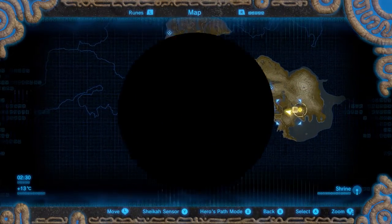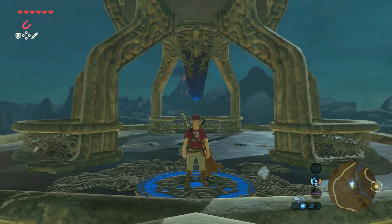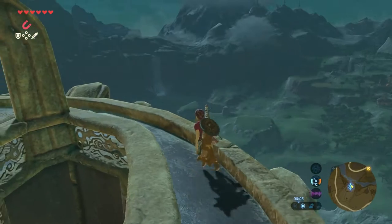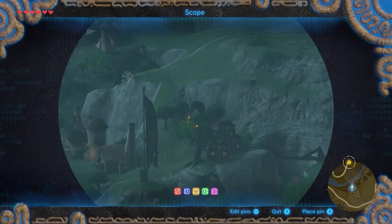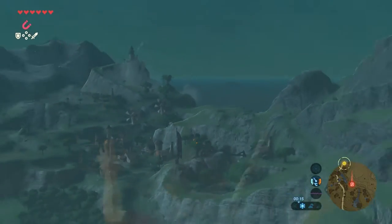Let's go find this shrine. It's easiest to start at the Hateno tower. Go east and take a look with your Sheikah Slate. There in the distance you can see the shrine already. Place a pin and that's where we're going.